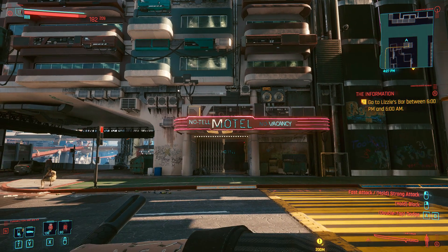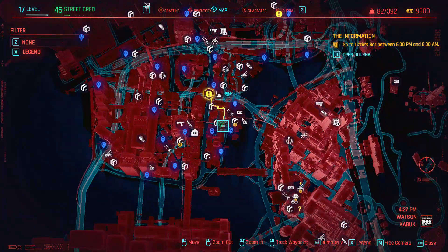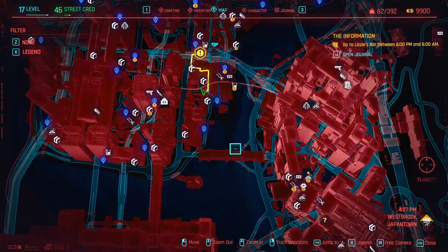Hey there everyone, today I'm going to show you how to glitch into Meredith Stout's room at the No-Tell Motel. A lot of people were curious if you could get in here and still get the surge on even if you killed her.